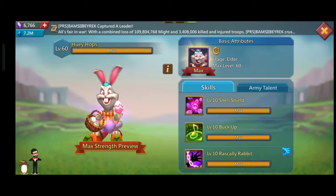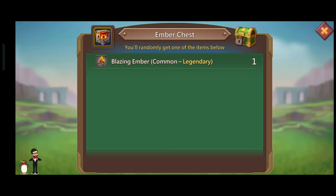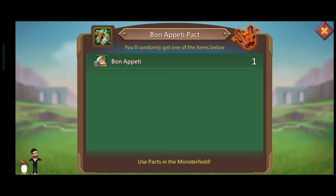You will need embers in the future to upgrade your gears to mythic. Also if you are working on your pack 5 familiar, you can purchase garganta pack into 2, burn apity pack into 2, and black wing packs into 2.